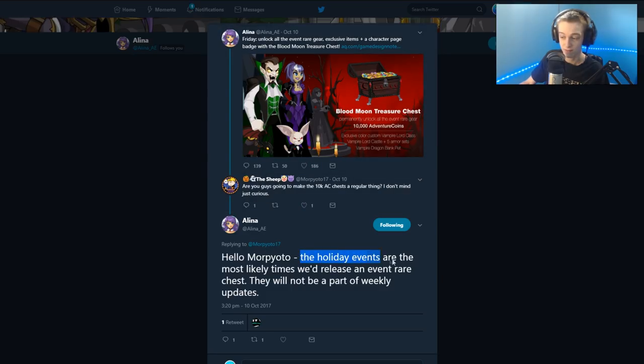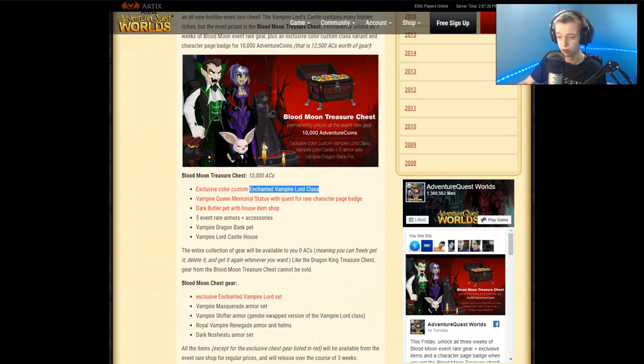Elena confirmed that holiday events are the most likely times they'll release an event rare chest, and they will be part of weekly updates. They also did a chest bundle for Adventure Quest 3D with Talk Like a Pirate Day — you could buy all the items together, possibly at a small discount. It seems to be a model they're adopting across all their current games.